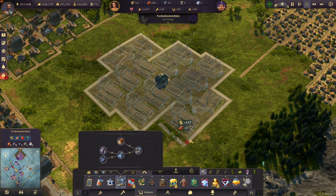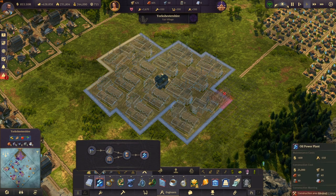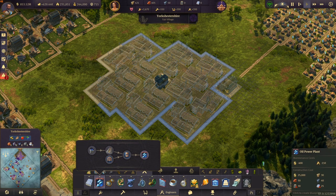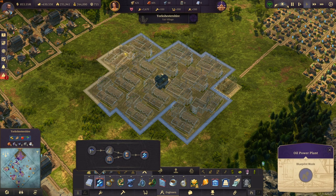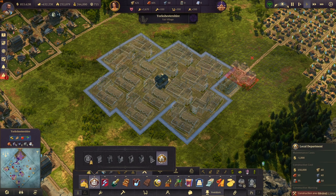There is one more very important step: to get the maximum out of this you have to supply it with electricity. For that you need to build a power plant in that corner right there. Then you will supply every factory except the one on the exact other side.